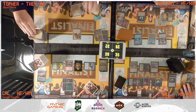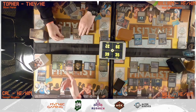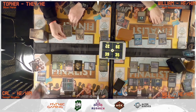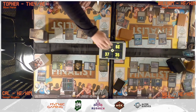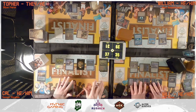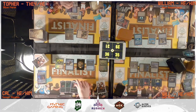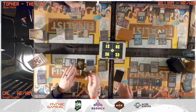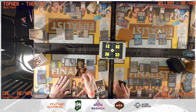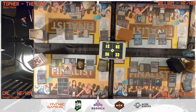Topher untaps, draws, plays a Morphic Pool as land for turn, then casts Tymna the Weaver triggering Rhystic Study. Topher does not pay so Cal draws. Topher goes to combat, creates a 1/1 Thopter from Loyal Apprentice, swings Loyal Apprentice at Cal, pays one life and draws one card from Tymna. Cal untaps, draws, plays Wooded Foothills, fetches a Volcanic Island, and swings Malcolm at Will creating a treasure.